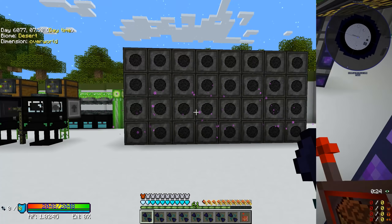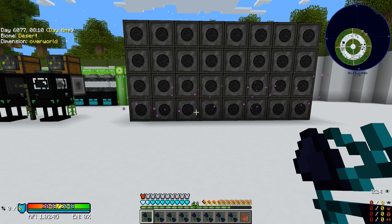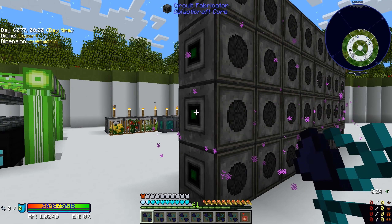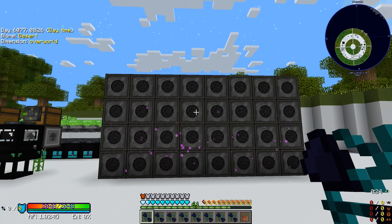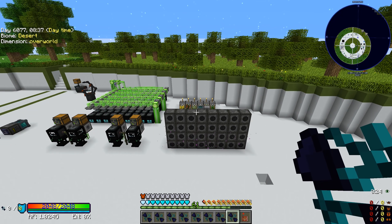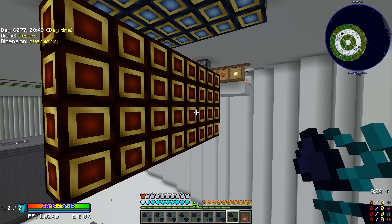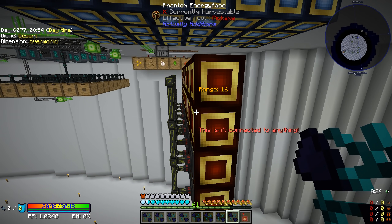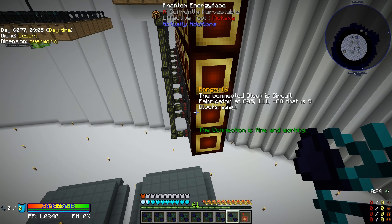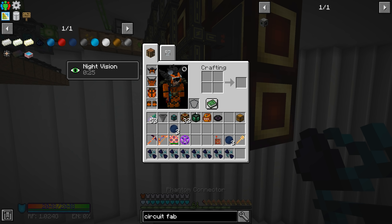There are eight different wafers we need to make, so I figured we'd do four machines per wafer. These machines are kind of weird — you can only put in power from the left-hand side and can only extract items from the bottom of the block. Trying to compact them is a little difficult without Actually Additions, but we have that mod pack, so I'm using phantom connectors to connect the circuit fabricators to two different sets of phantom faces.